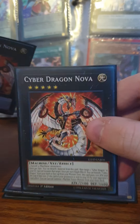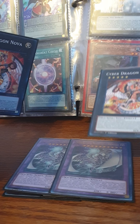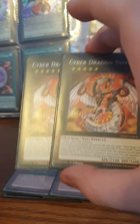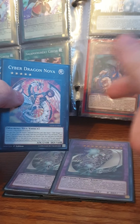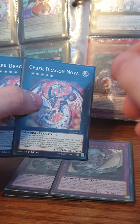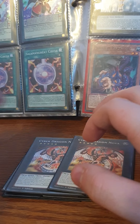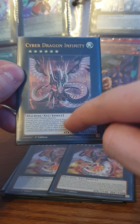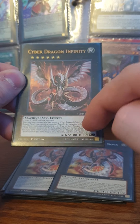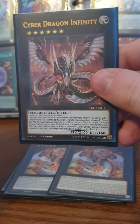For the XYZ monsters, I play two Cyber Dragon Nova. When you bring out Nova using two Level 5 monsters, you can detach a material and bring a Cyber Dragon back from the graveyard. You can use two Cyber Dragons, detach, recycle — and that gives you an extra monster on board. With Nova you play one Cyber Dragon Infinity, which you slap right on top of Nova. It negates effects and can absorb monsters from the opponent's field — people have a very hard time dealing with it.